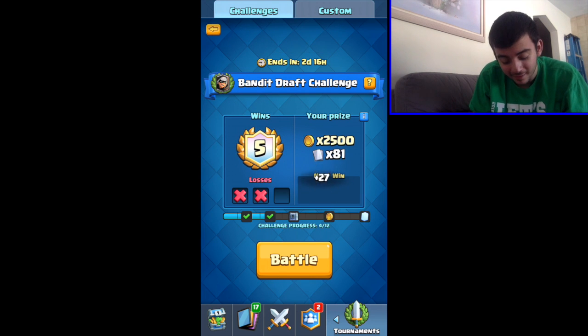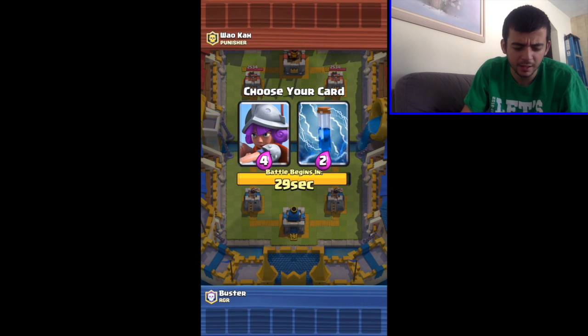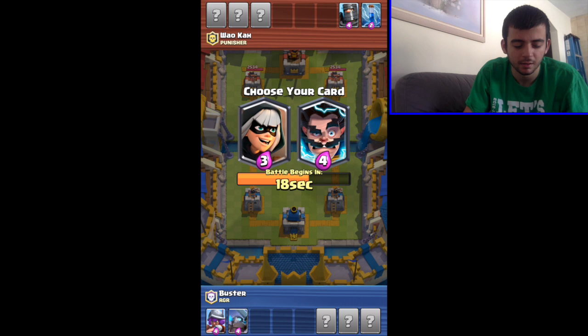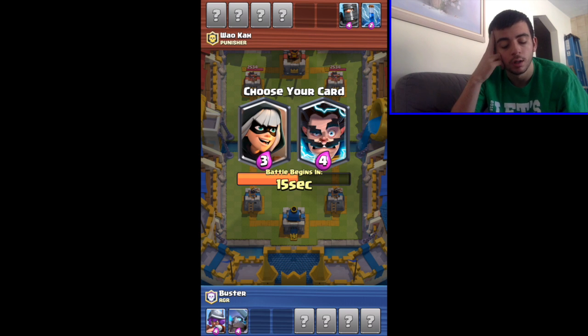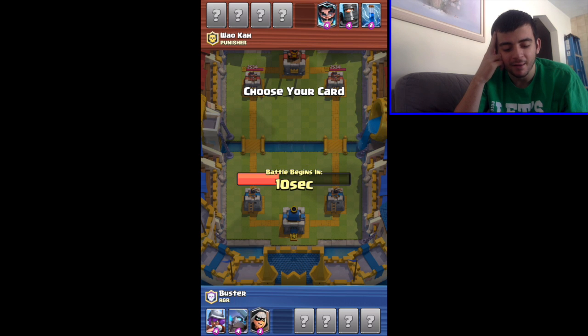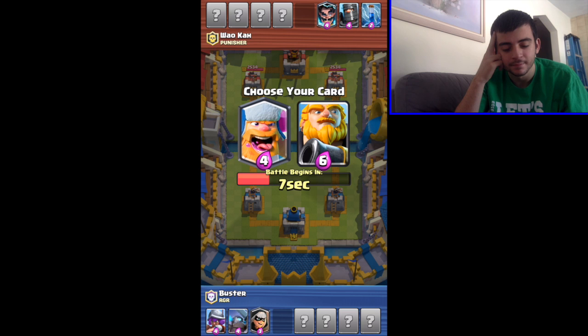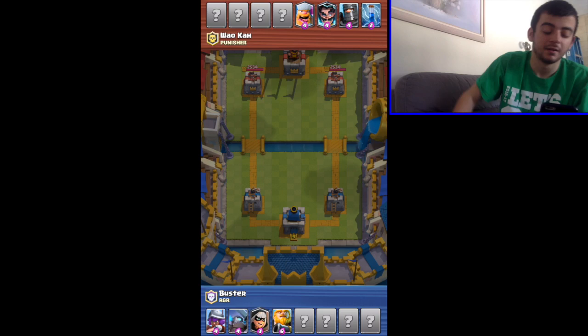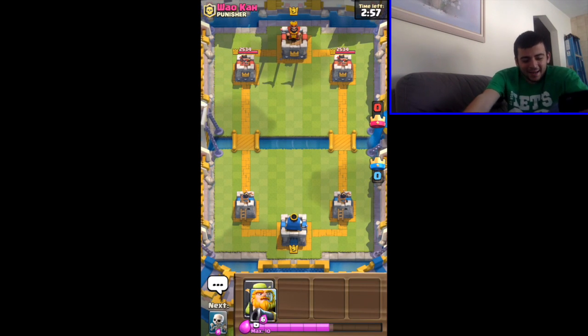I'm almost halfway there. One win, I think, towards the magical chest. Musketeer, of course. You're stronger — you'll work from the last battle. Royal Giant. Alright, I'm a bit iffy on this one.